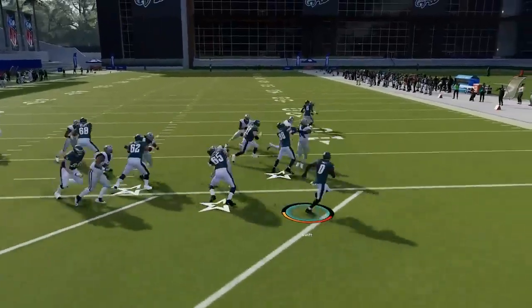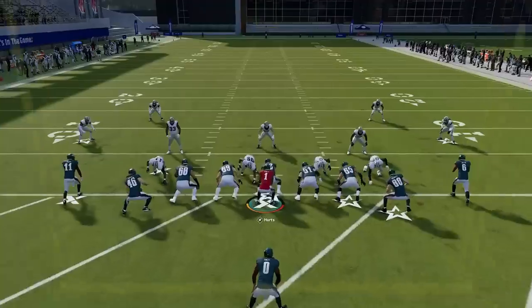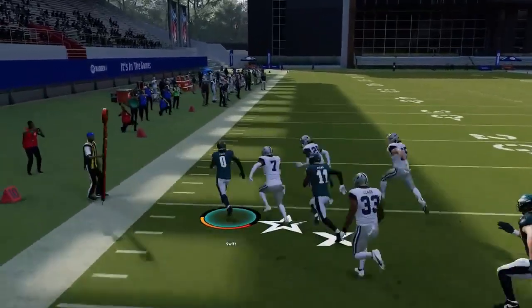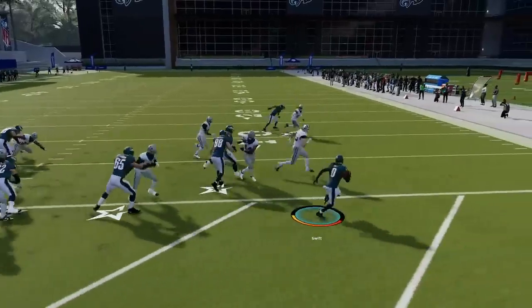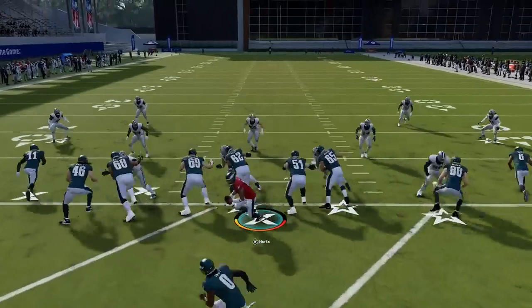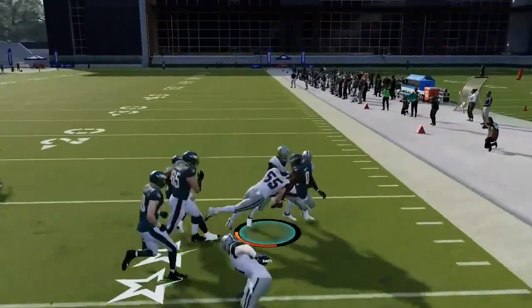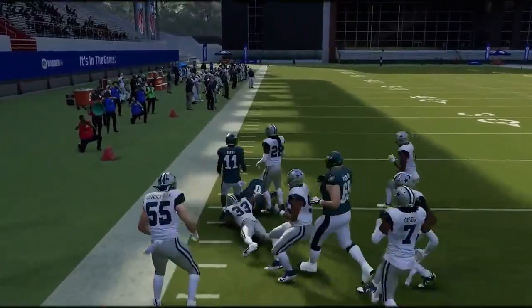On balanced, I could barely get more than a couple of yards per run, averaging about three yards a carry with no fumbles. On conservative, I expected worse performance but had my best run on the very first carry, then returned to normal production — still no fumbles. On aggressive, I again had no fumbles, but saw three carries go for 10 yards or more — the highest of any setting. It seemed like the running back got to the edge quicker, making aggressive a strong option.